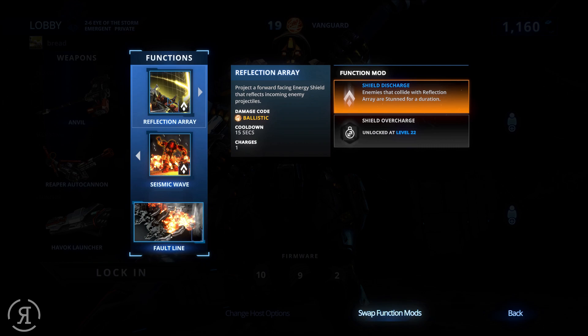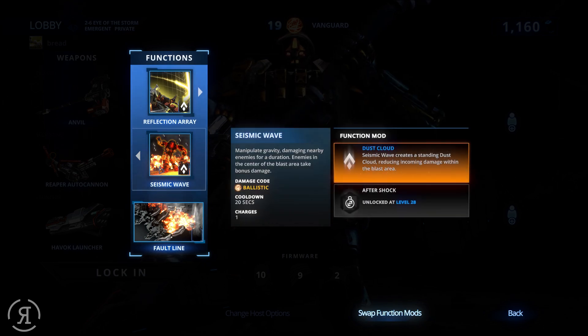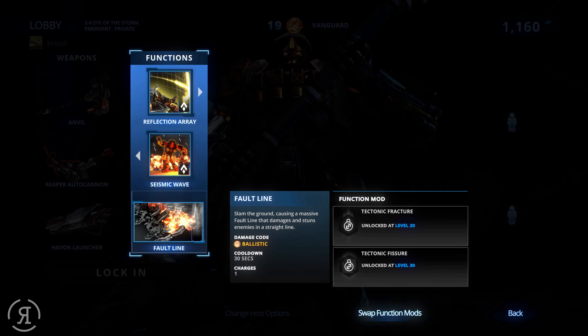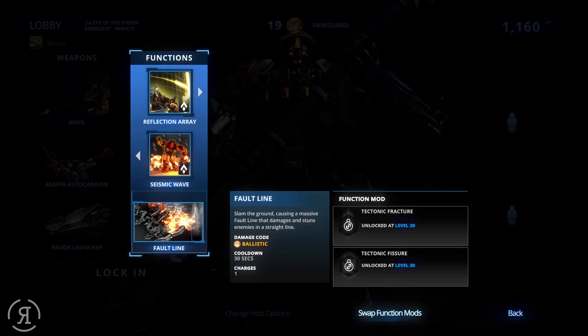Then we have Seismic Wave, which can manipulate gravity, damaging nearby enemies for a duration. Enemies in the center of the blast take bonus damage. The function mod creates a standing dust cloud reducing incoming damage within the blast area. Then the ultimate ability has a cooldown of 30 seconds — there was an update yesterday and apparently they've made the cooldown a little bit longer; it was 25 seconds before.